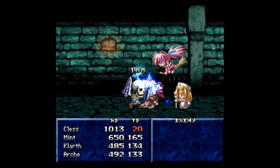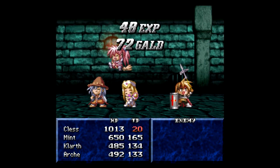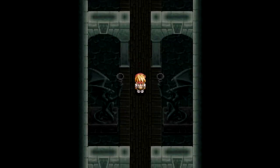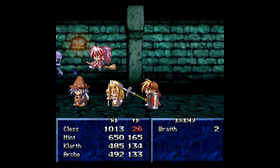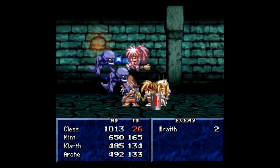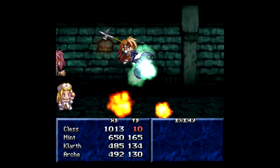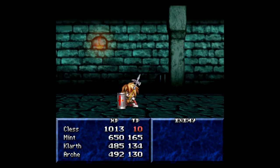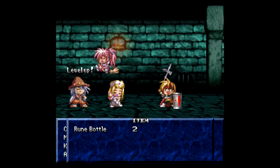That's a lot of damage I'm doing — all right, down they go. Get some of that TP back; nobody else is using their TP but that's all right. Eventually I'll get a heal from somebody if I need it. For now we just need to make our way back. Two more wraiths — all right, down you go.